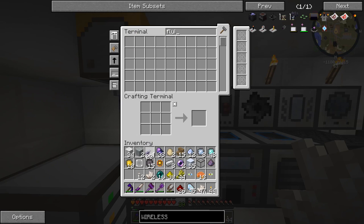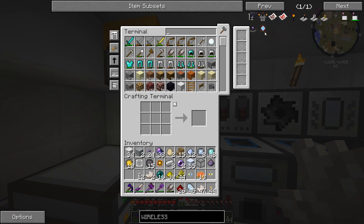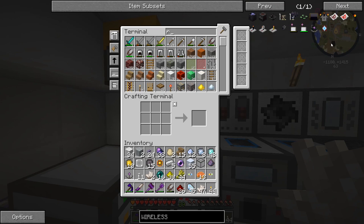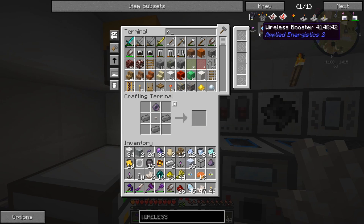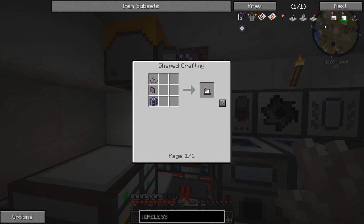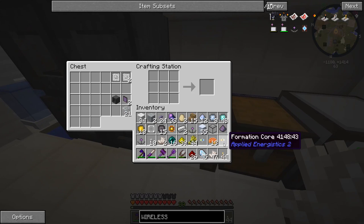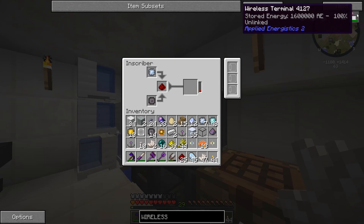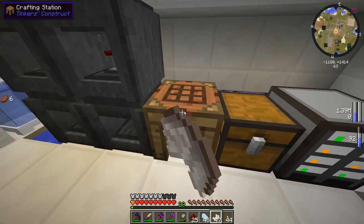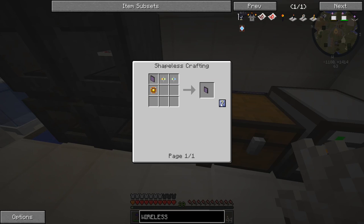Oh yeah, we had glass in here. I need to put all my stuff back over to this chest for the ME terminal stuff. Anyways, wireless receiver — we should be able to make that right now. What was the recipe for that again? So we need that, and we need the eyeball and a little bit of iron. So we have two of the receivers — we need one for the wireless terminal itself, and we need another one for the wireless access port, which needs the calculation processor. I'm pretty sure we have one of those. If not, we can make one easily. My inventory is full of stuff because I had to craft a bunch of things.